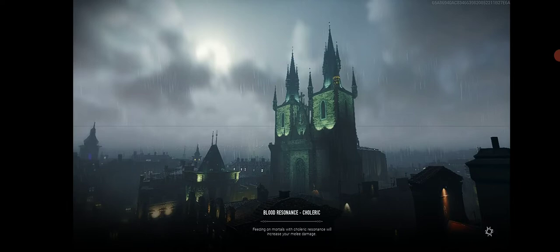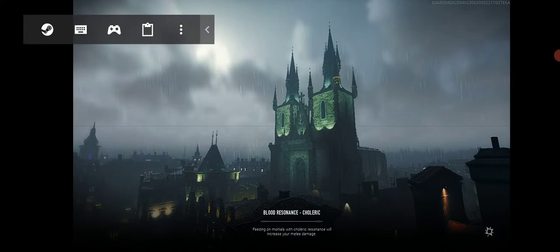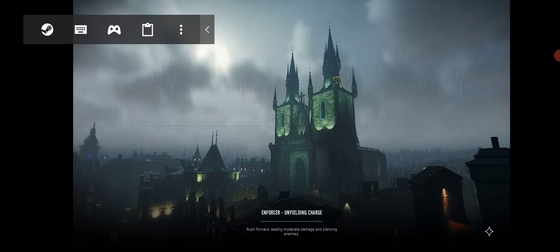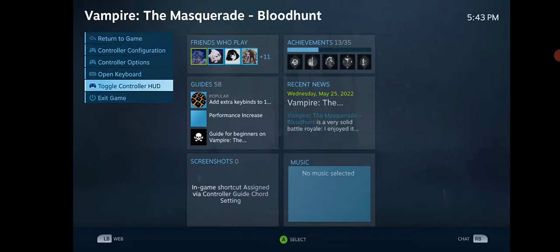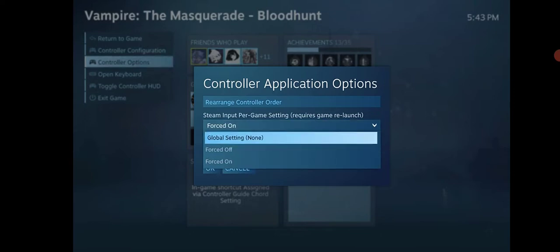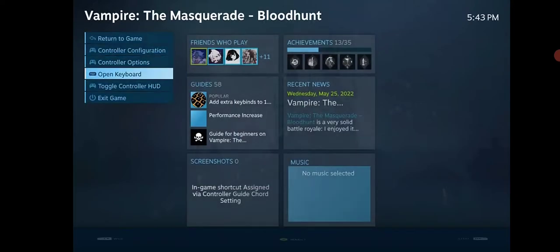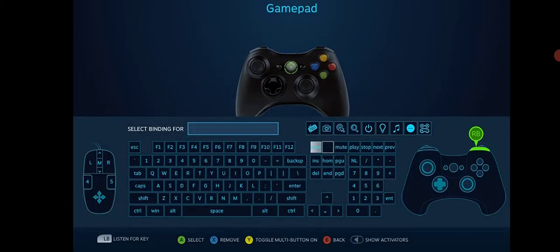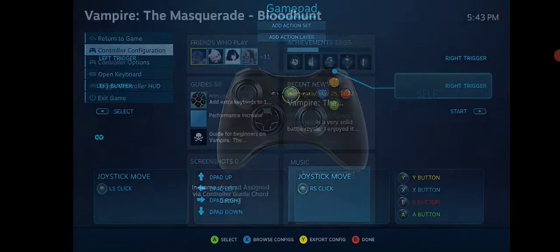What you're gonna want to do is hold the right stick — that's R3 — to pull up the Steam menu, or just tap up there and press Steam. Then go to Controller Options, go to Steam Input, and set it to Forced On. It'll be on Global Setting None by default, but set it to Forced On. Then go to Controller Configuration, find Right Bumper, and set that to Right Trigger.